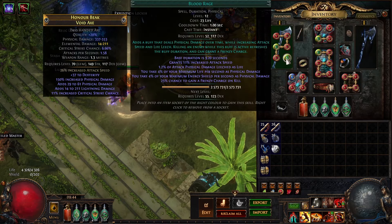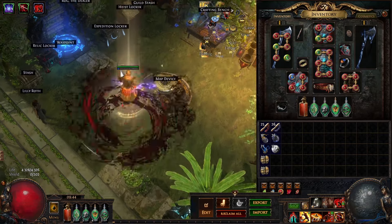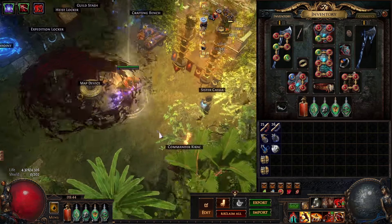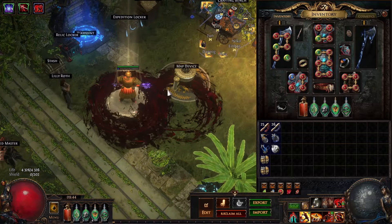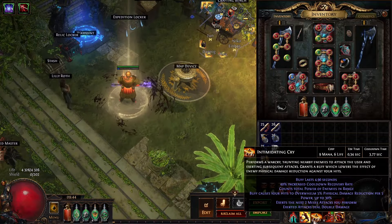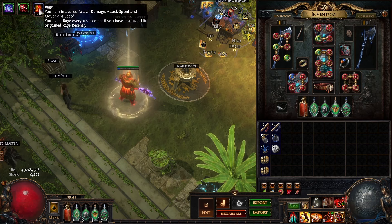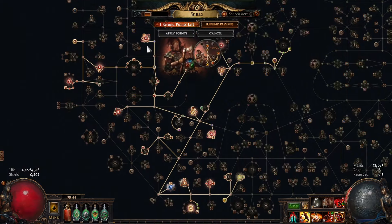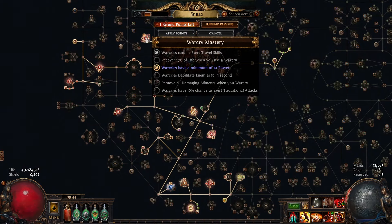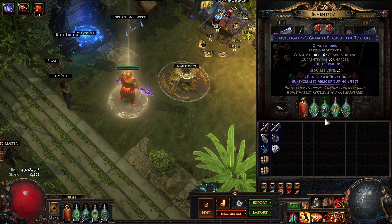I have Blood Rage and an Intimidating Cry as well. For the playstyle, you're using Bladestorm to generate Rage and help clear, and then you always press Intimidating Cry before throwing Rage Vortex to make it deal double damage. It also generates Rage, so as long as you have the Warcry Master node you're good.